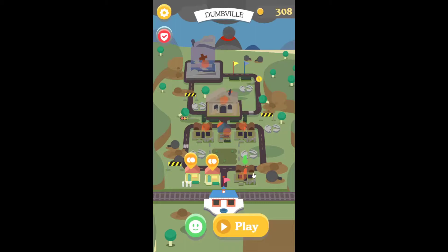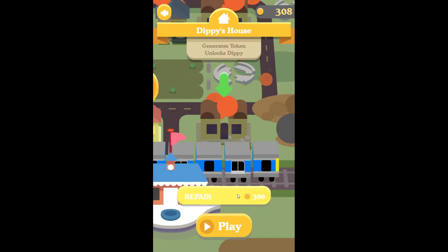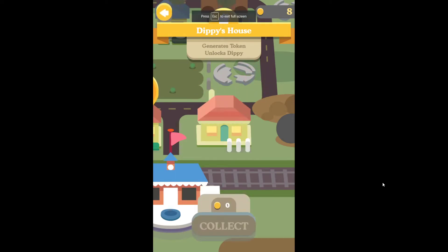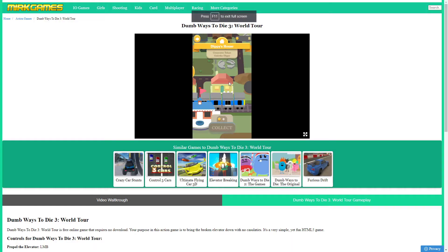I have 308 gold, which means I can repair Dippy's house — and that means I am going to unlock Dippy. You can see it's already unlocked; it just changed its appearance. If I want to, I can go and play there, but I'll leave that to you. Go online on MyrGames.com, find Dumb Ways to Die 3 World Tour or any other game of your choice, and have fun. See you in the next video.